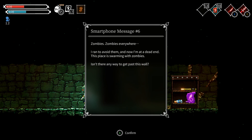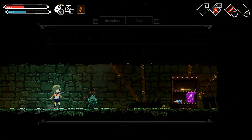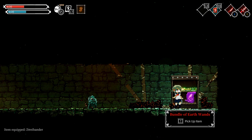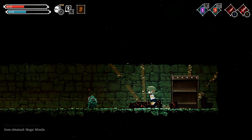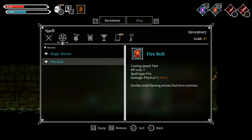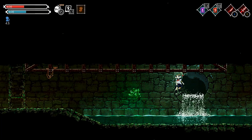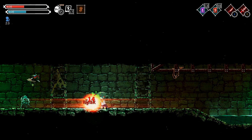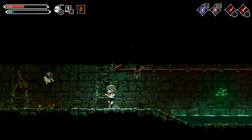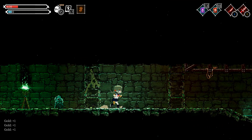Zombies everywhere — sneaking around to avoid them. Now my dead end is swarmed with zombies, it's the only way to get past this wall. With that dynamite we have a way through. Found earth ones, ointment, magic missile — 'you should never miss, right — enemy seeking missile.' Seven magic, seven physical — free fire. Same amount of cost though. He gets slowed in the water apparently. One HP — that's all you need!